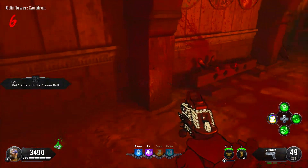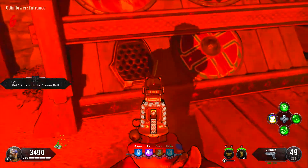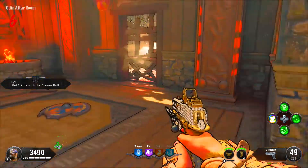The second part is in the Odin tower. The first location is on the bottom floor on this pillar when looking at the pack-a-punch. The second location is on the ground floor on this shield rack, and the third location is on the top floor on this barrel across from the perk statue.